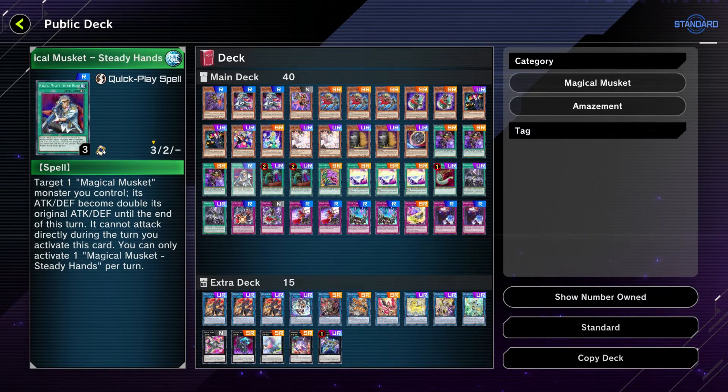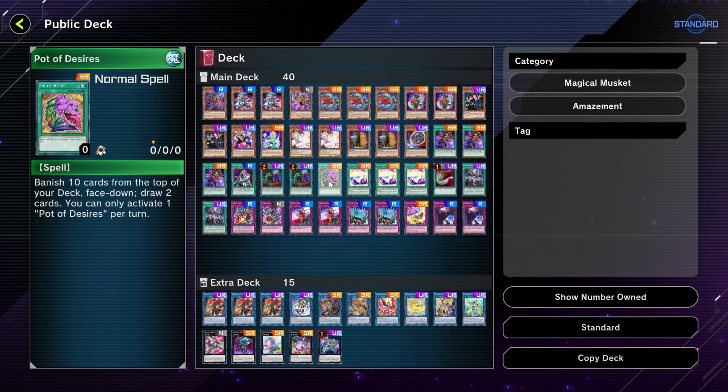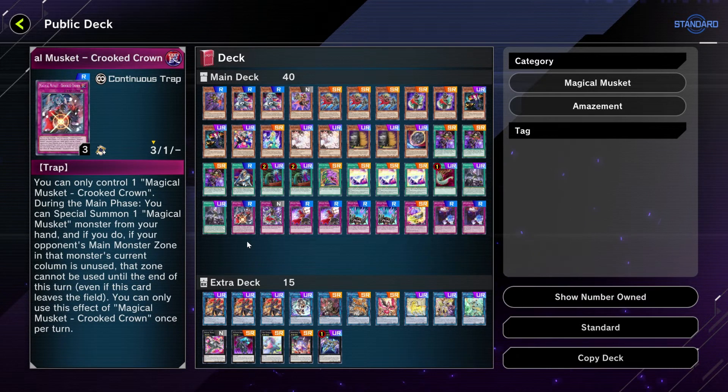Next we have one Magical Musket Steady Hands, which can help you get over beefier monsters by increasing your attack and defense. We have two Caught by the Grave because we do not want to be hand-trapped. We have one Pot of Desires for draw power, three Amazing Time Tickets for search power for the amazement stuff, and one Harpie's Feather Duster for back row decks. We also have two Forbidden Droplet.